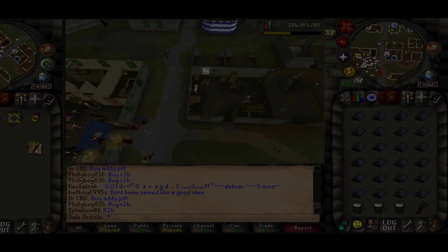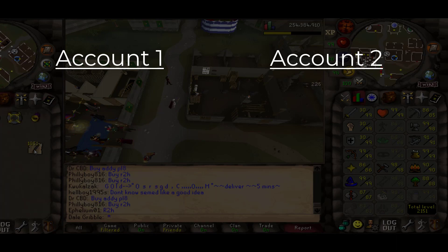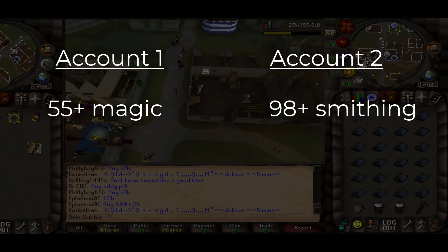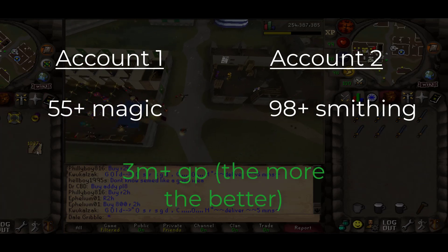This money making method has pretty high requirements. First, you will need two accounts. The first account will need to have 55 plus magic. The second account will need 98 or 99 smithing. That's it for the stats requirements, but you'll also need 3 mil starting GP for this to be efficient at all. The more GP, the better.